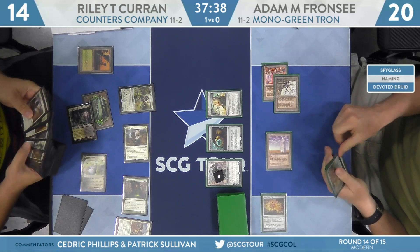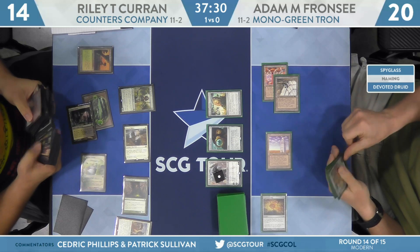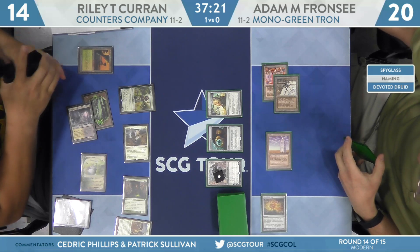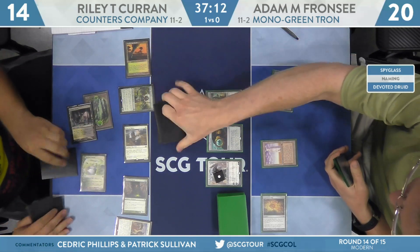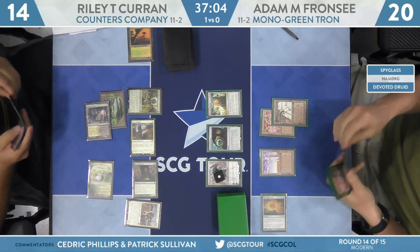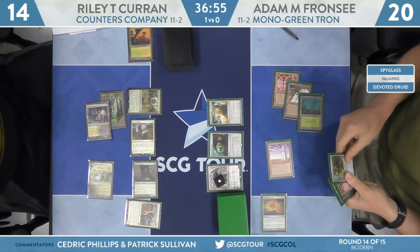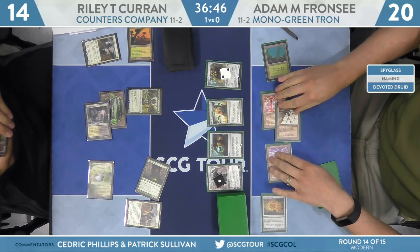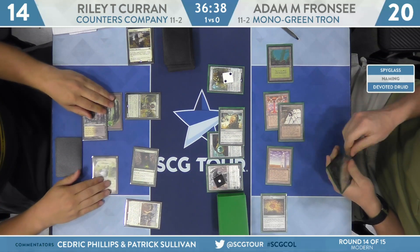Riley plays his Ranger-Captain of Eos and searches up a Walking Ballista. Back over to Franzi — he's got Tron, and he's got Karn the Great Creator both in play and in hand. There's a Forest. That's a lot of mana. Franzi has a Ballista with the ability to follow up next turn with Karn plus Lattice all in one shot. Giver of Runes has been taken care of, and Relic of Progenitus will exile it for good.